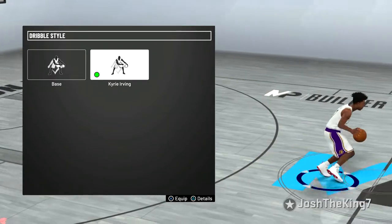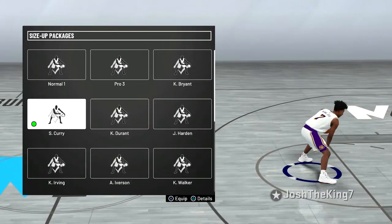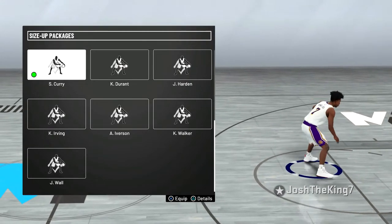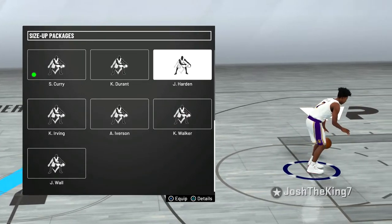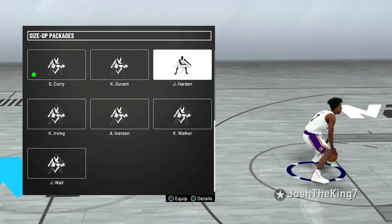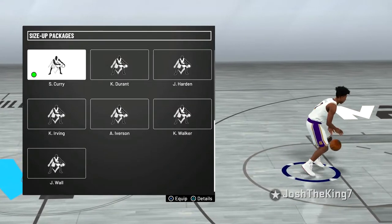Going on to the dribble style: my favorite is Kyrie Irving — it's just really smooth and really fast. For size up packages, I tried out all of these including the John Wall one. There's not really a definitive best one because they have pros and cons. The Curry one and the Harden one were my favorites — one had better dribble moves but the escape move holding R2 and moving the R stick down was really bad on it. I'm still deciding between Curry and Harden, but for now I'm using Steph Curry.